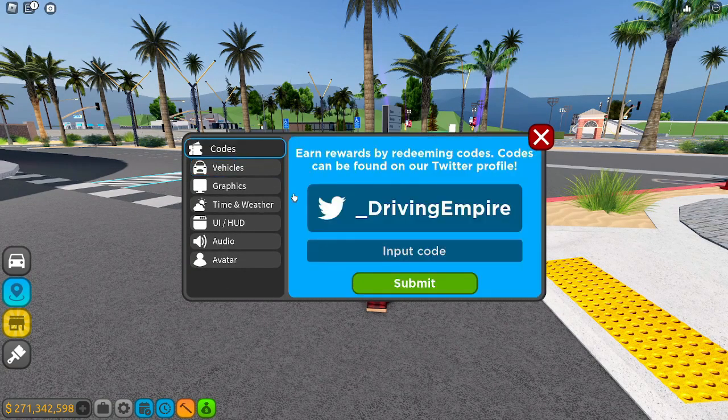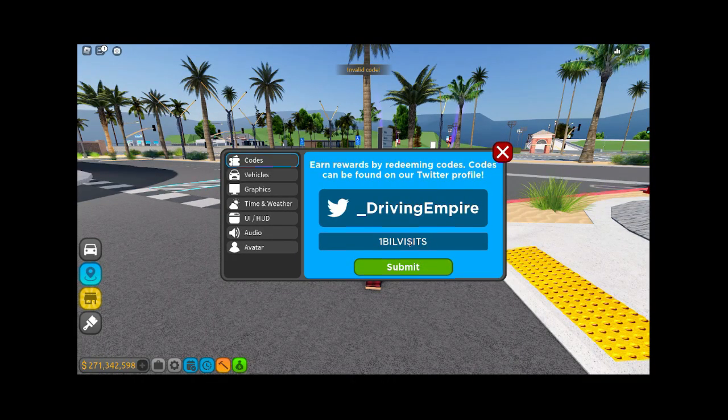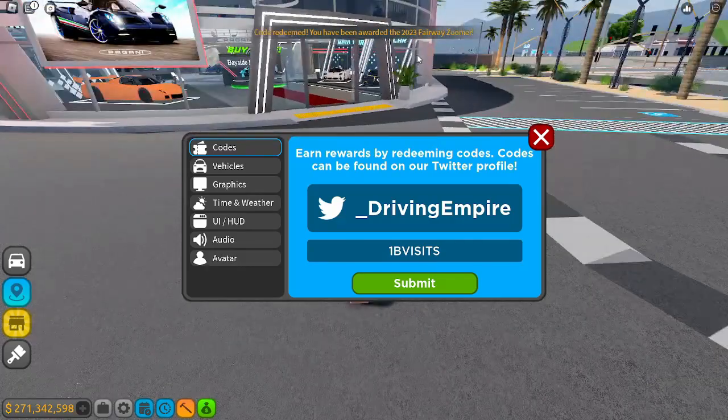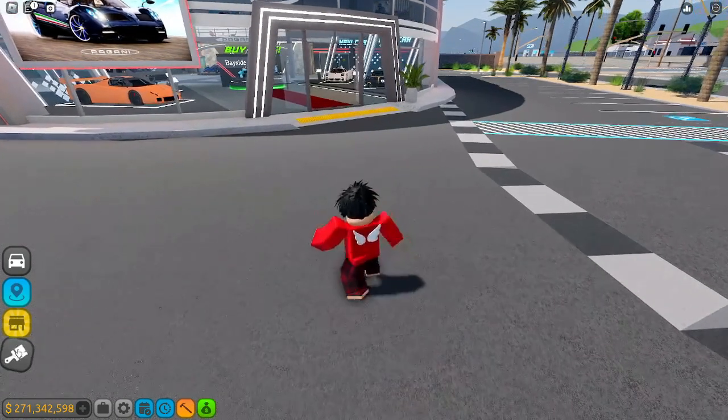So let me go ahead and do the code. We go to codes — 1 bill visits, I believe that's what it is. It's actually 1B VISIT, all caps, like that. And we get a free car! You have been rewarded the 2023 Fairway Zoomer.